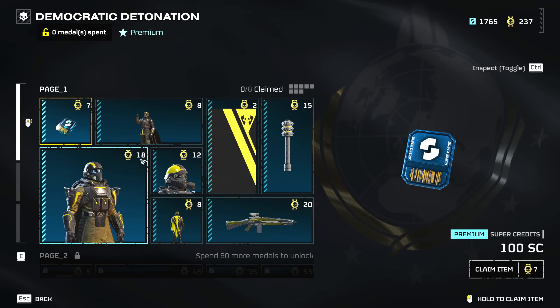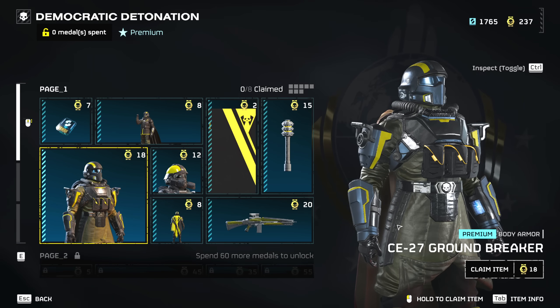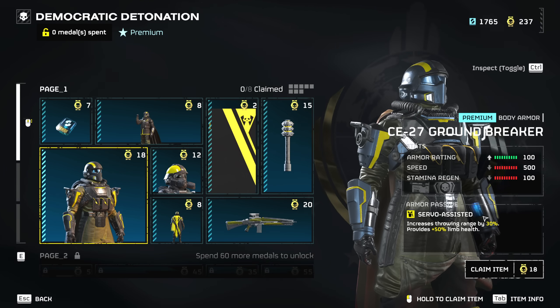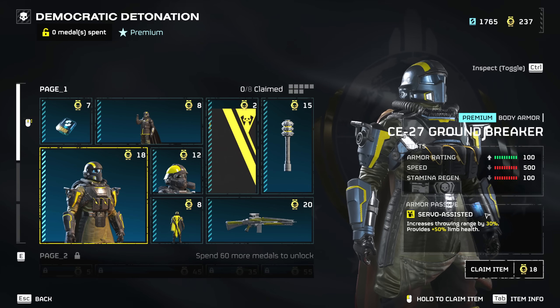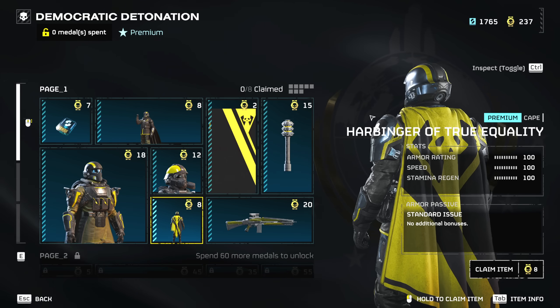For 7 medals, 100 super credits. We got a new victory pose which is quite pretty cool. We got a new body armor, the Groundbreaker. This one is a medium type armor with regular stats with the servo-assisted passive. I'm not exactly sure if we have any of that in the market as of yet, but nothing too crazy — just an interesting addition. Quite a cool looking hat, interesting cape.